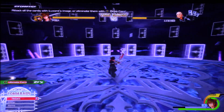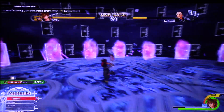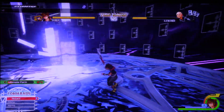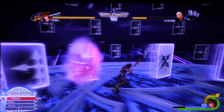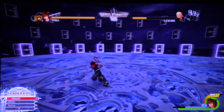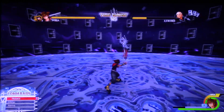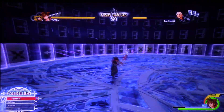We are just going to ignore ultimate form for the most part. When they all come together, just roll out of the way. We just want to find the cards that have Luxord's image on them. Same thing — just keep looking for the cards with Luxord's image, and then use Draw a Card to get rid of them.